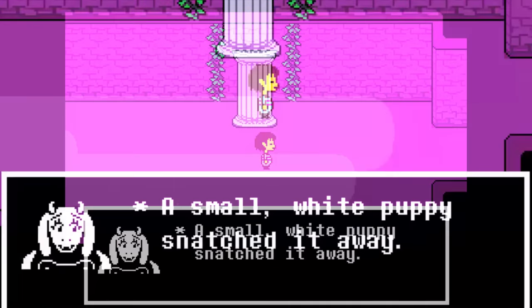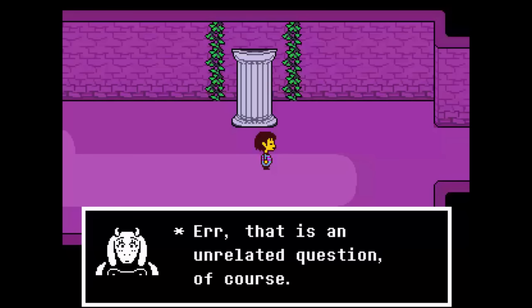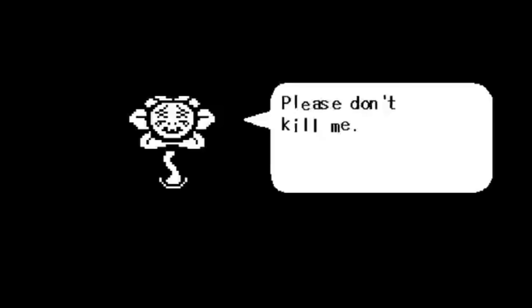If you sit still and wait for Toriel to come back to you in the Ruins, she'll actually call you and say that a dog is trying to steal her phone, stating that it'll take longer than she would have thought — implying that you should progress forward.